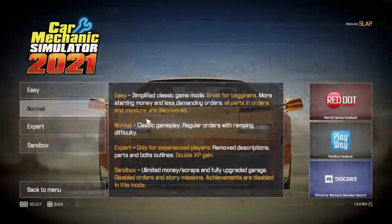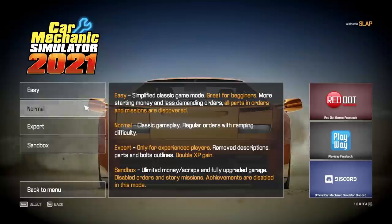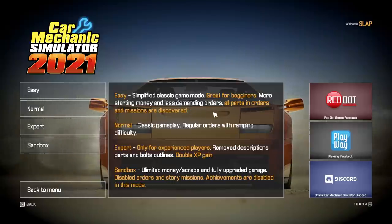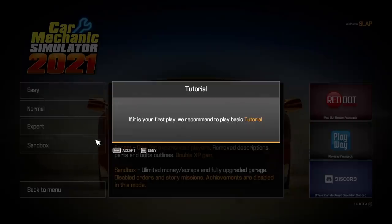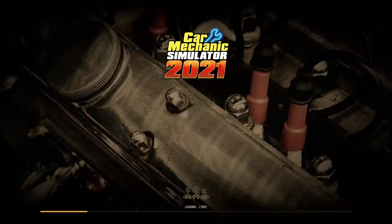We have sandbox mode — easy, simplified classic mode, great for beginners, more starting money, less demanding orders, all parts normal. Classic gameplay has regular orders with ramping difficulty. There's also a hardcore mode only for experienced players, with removed descriptions, parts and bolt outlines, and double XP gain. Sandbox gives unlimited money and a fully upgraded garage, disabling orders and story missions. I want to see story missions, so let's go easy.